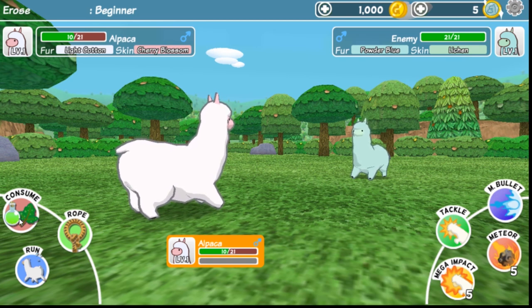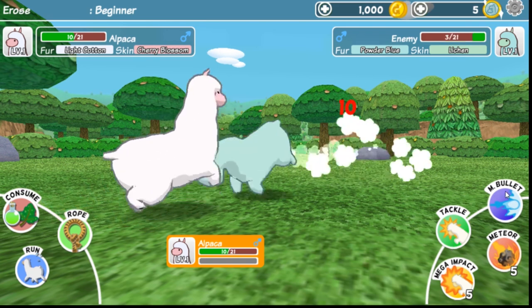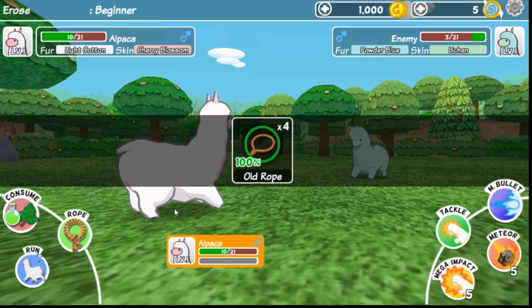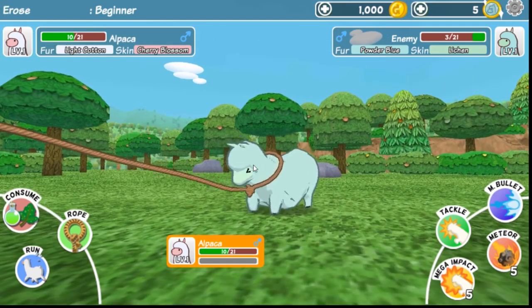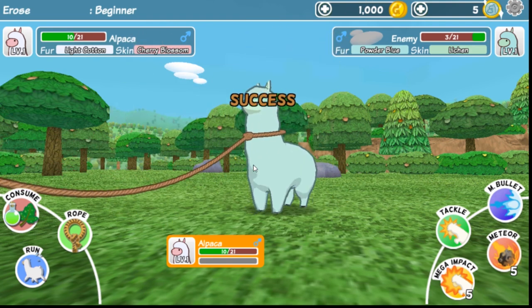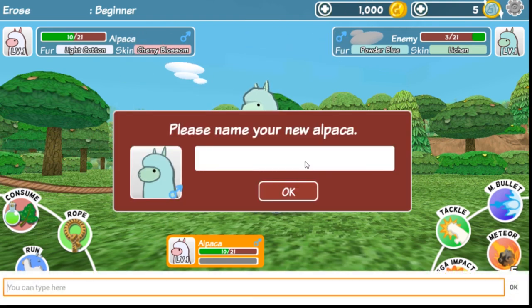Maybe we can consume something? I can't consume. I guess we'll go ahead and fight — do a tackle. Are we going to get hurt? We missed! We don't have anything to consume, let's do a bullet. Can we rope this little guy? 100% rope — let's try that out and collect ourselves another alpaca. I'm going to name this one... Bag of Potatoes!